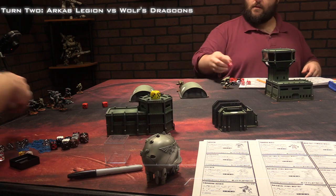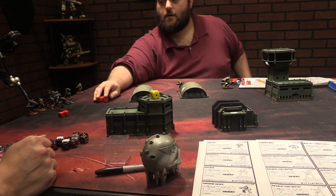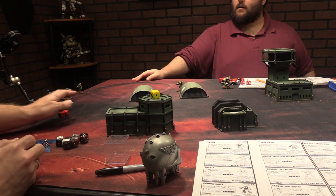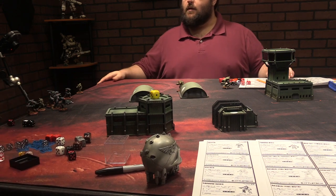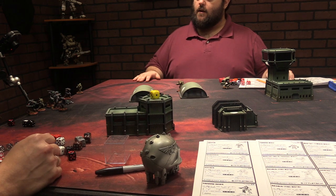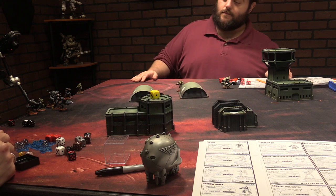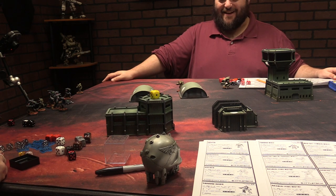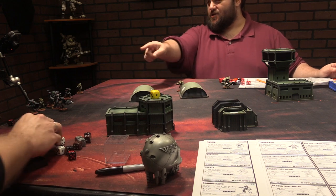Initiative roll for turn 2: Joe rolls 7, Justin rolls 5 — Joe wins initiative. Justin forgot his command ability: because Joe outnumbered him, Justin's units hit on 1 better (hit and run), giving minus 1 to all his shots. Justin also remembers he's outnumbered, so Joe moves first. Joe declares his probe's Bloodstalker ability, targeting the Tundra Wolf via his probe lance, with 75% of 4 units getting the bonus.